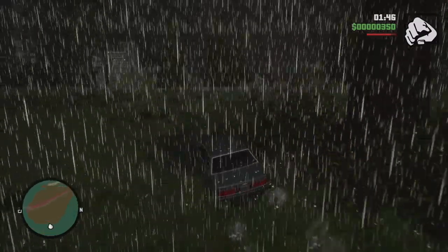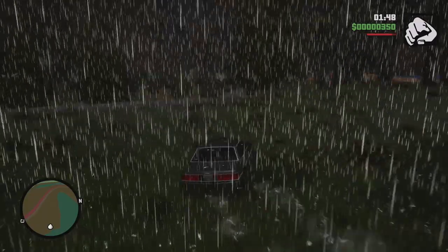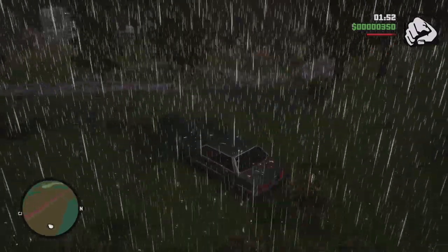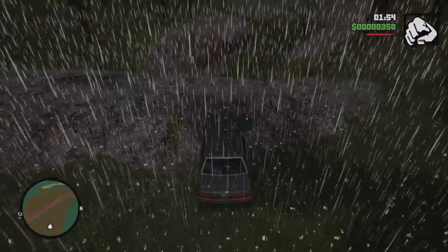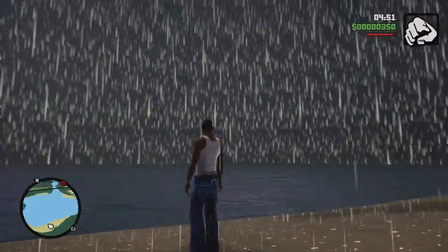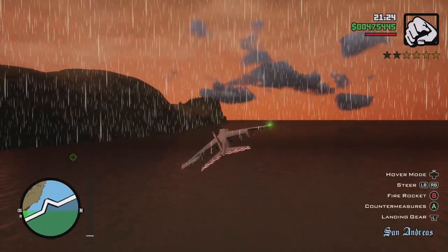Just don't get caught out in the rain, as certain updated environmental effects are a bit of a mess. During a storm, rain falls in thick white lines that can easily obscure your vision while driving around at night, and on top of that, being next to another body of water produces quite the odd bug as well.